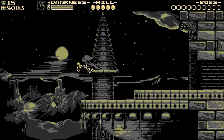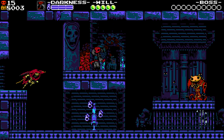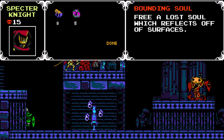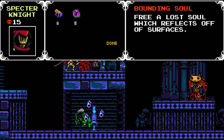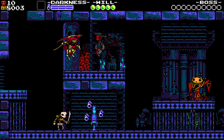We got the first knight, and I believe all of the skull stuff. Sell me more skull things. Bounding Soul — free a lost soul which reflects off surfaces. I don't know what that means, but we're about to find out.